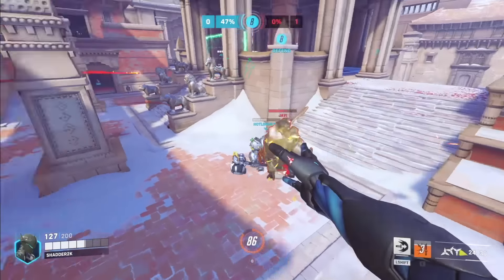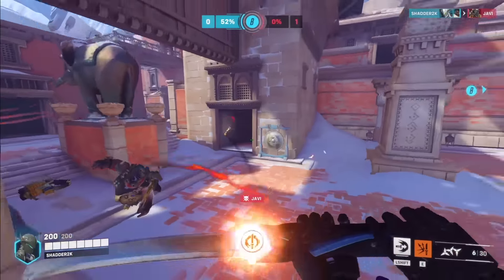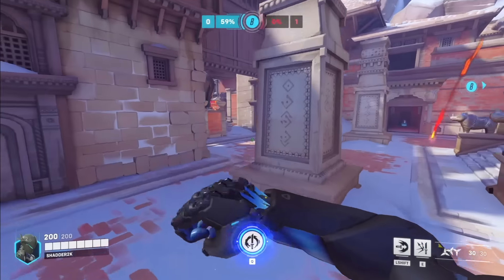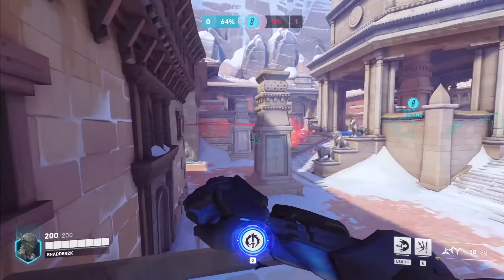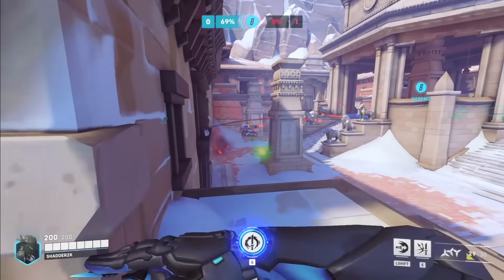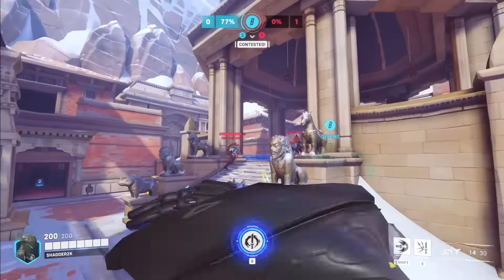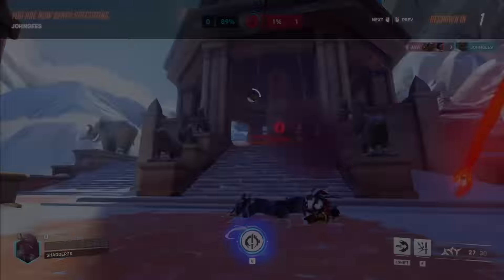Another big mistake Genji players make is using their Reflect pre-engage. Reflect should be thought of as an enabler for your aggressive plays. If you use Reflect and then dash into the enemy team, you don't have it to bail you out if things go badly — even after getting the kill, Reflect can come in handy to get more value or get out safely. Make sure when you're fully engaging into a fight, you have that Reflect as a way to keep you alive. Don't only think of Reflect as something to get kills — a lot of that comes down to enemy mistakes, and it's not the proactive play you want to be making on Genji.